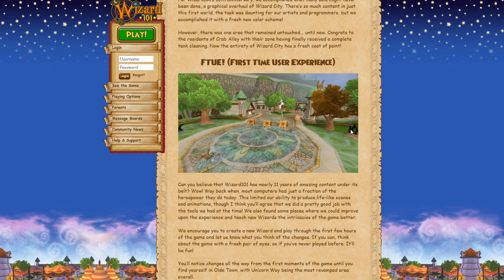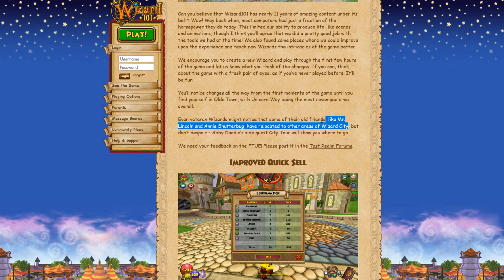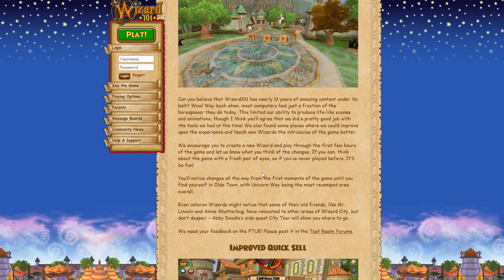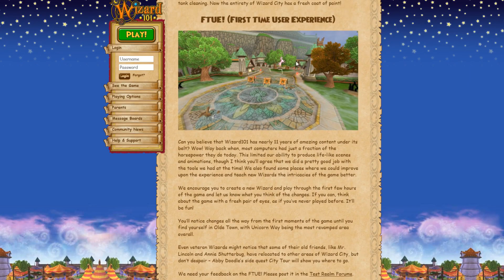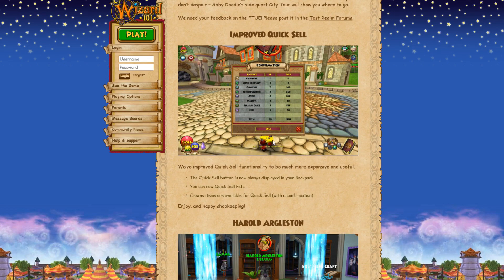First time user experience is updating the very early part of the game — Unicorn Way early — making it easier to understand for new players. I'll create a new character on test realm and run through it to see what it's like. They also moved a couple of NPCs — they moved Mitchell Lincoln from Golem Court to Ravenwood. I think they also added a new quest which probably teaches you the new mechanics.